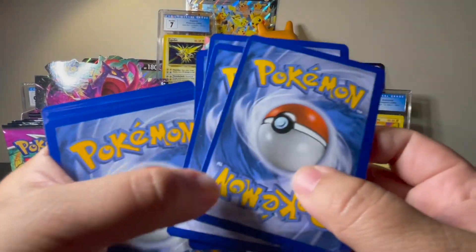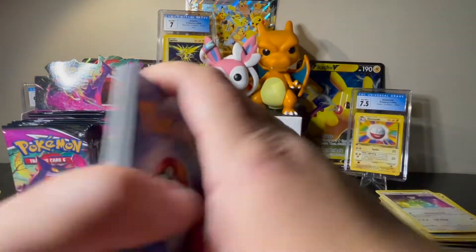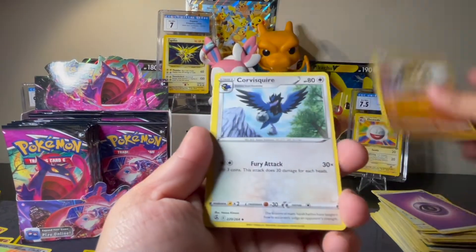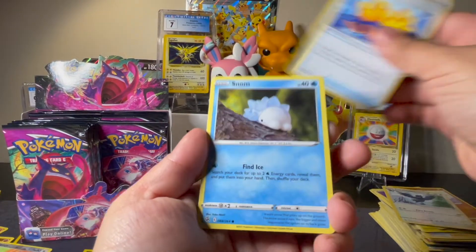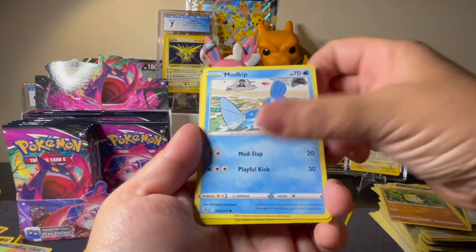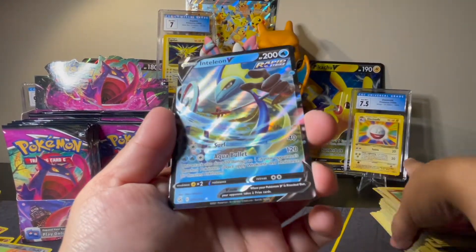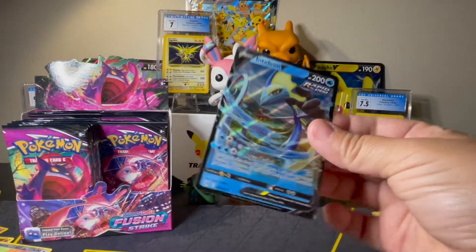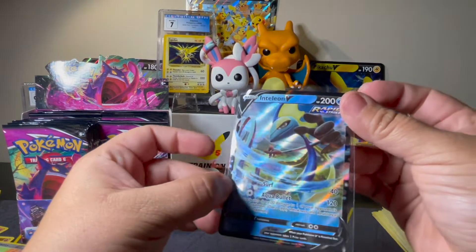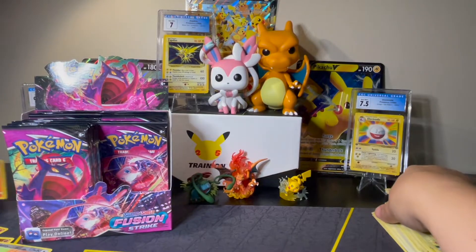Wow, look at the cut on this — holy off-center, Batman! We've got Psychic, Sandslash, Corvusquire, Spongy Gloves, Snom, Impidimp, Cufant, Sandshrew, Mudkip, Sizzlipede Reverse, and an Inteleon V. Take a V card. Maybe the hits will start all piling up now — this first half of the box was not very good, not very nice to us, so I'm hoping it catches up.